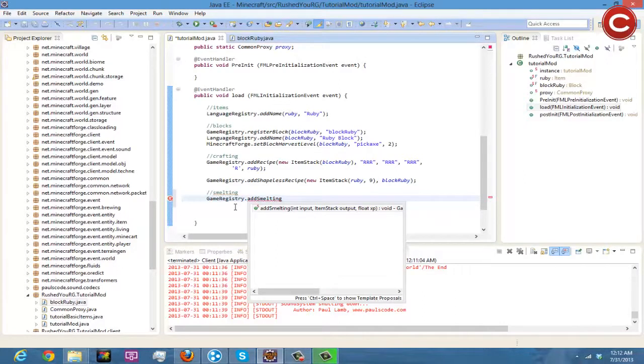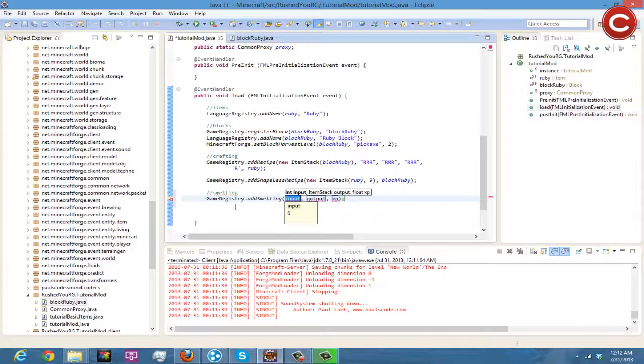If I spelled that right. So the input is block ruby, and then the output is going to be ruby. Then we specify the XP value.